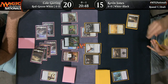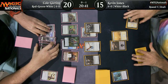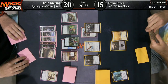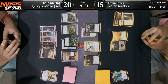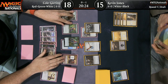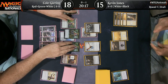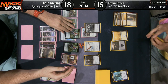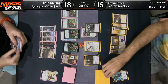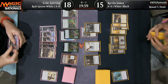Contract killing? No — not what Kevin wanted. Ashes of the Abhorrent — a fine Magic card, but way off par for what he wanted to be doing here. This is a disaster for Kevin Jones. Now he has to pass the turn back and Cole just gets to keep spitting out these dinosaurs. It's going to be very difficult now for Kevin Jones to win this game.